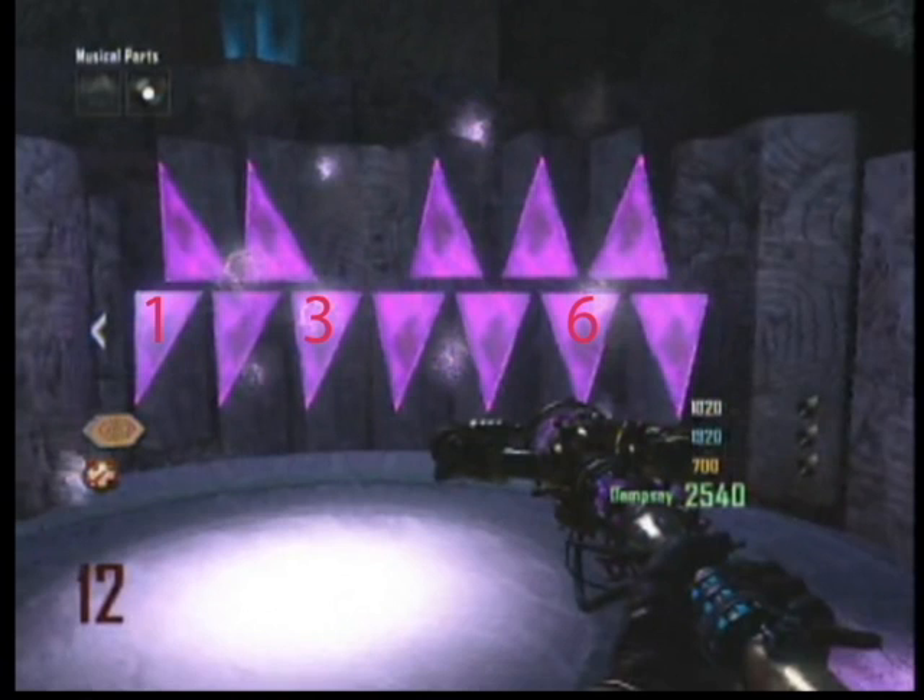First you have to shoot triangles six, one, and three in that order — six, one, then three. They will radiate with lightning for a few seconds.